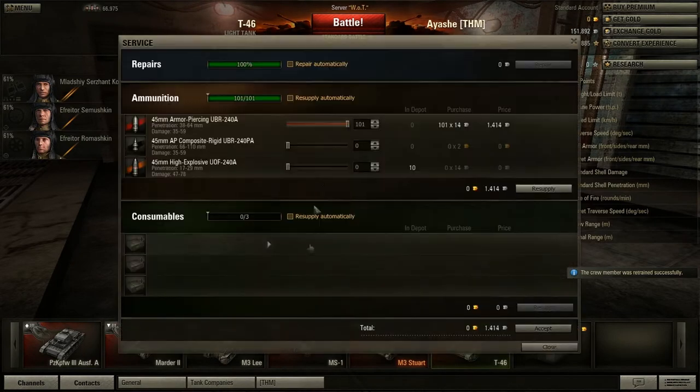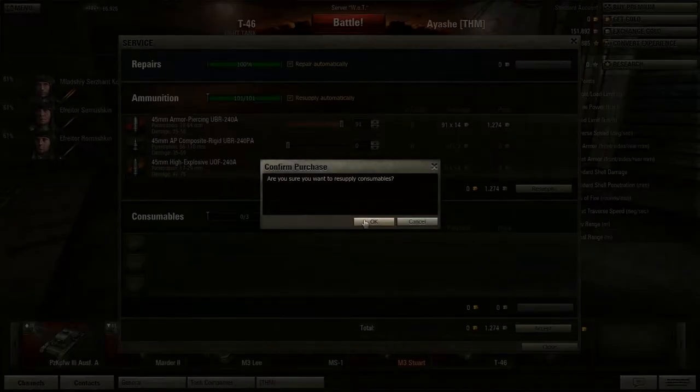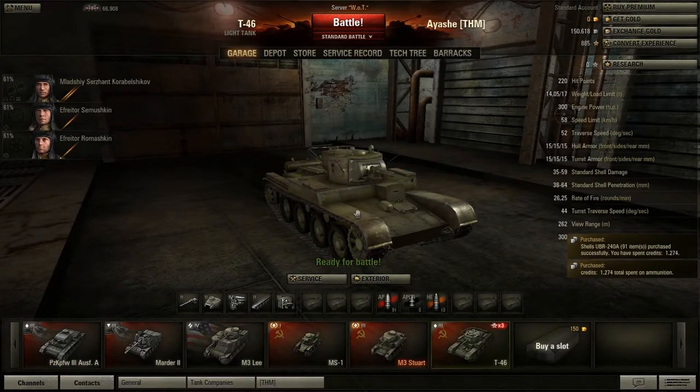We're all set. Let's service this tank — resupply, repair. And let's buy a couple of 10 explosive shells. There we go. That should do it for this tank.